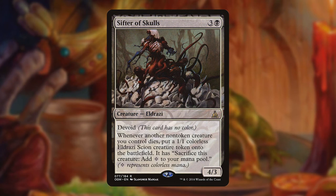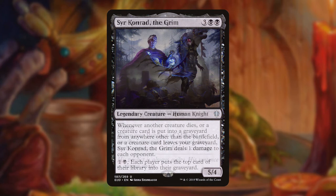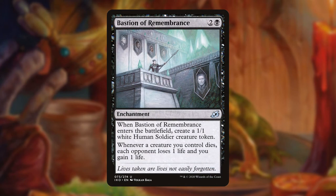Poison-Tip Archer makes every opponent lose one life when a creature besides itself dies, and Sifter of Skulls lets us double dip by giving us a 1/1 Eldrazi Scion whenever a non-token creature we control dies, which can in turn be sacrificed for a colorless mana or further fed to our sacrifice outlets. Teysa Karlov — wait, actually Sir Konrad deals a damage to every opponent when a creature either enters or leaves the graveyard. Butcher of Malakir forces our opponents to sacrifice creatures whenever a creature dies, and Bastion of Remembrance acts as an enchantment version of our Blood Artists, coming with a 1/1 token on entry and making every opponent lose a life.